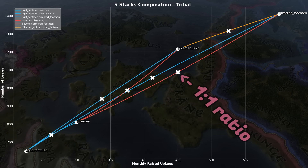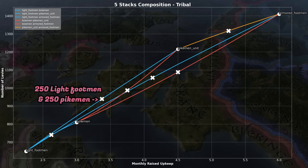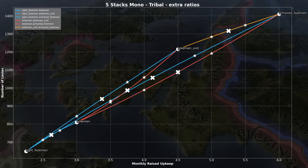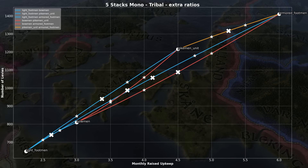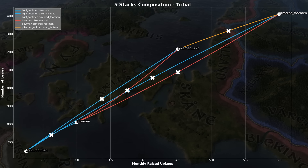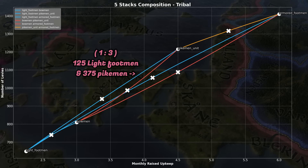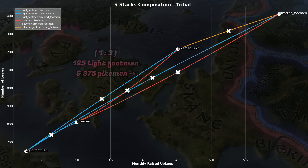And these X's mark where the ratio is 1 to 1. So for this line, it's 250 pikes and 250 light footmen, which cost the exact middle between both mono stacks. And either aside, these new X's are marking ratios of 2 to 1 and 1 to 2. I won't be keeping these as it becomes quite messy later. But using your eye, you can figure out the ratios by yourself between the mono stacks. For example, a ratio of 1 to 3 light footmen and pikes comes to just under 1,100 levies dispatched. Does that make sense? Everybody following along?